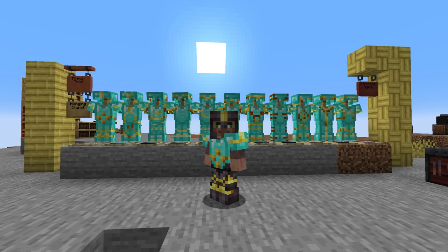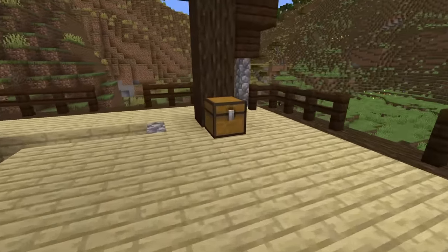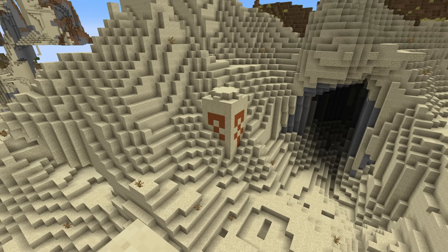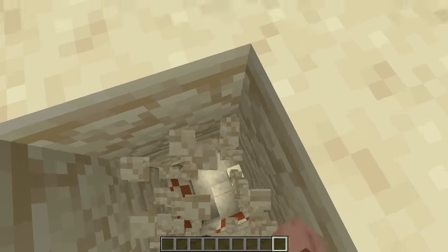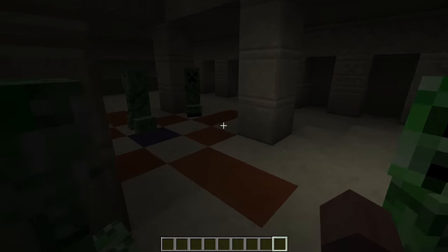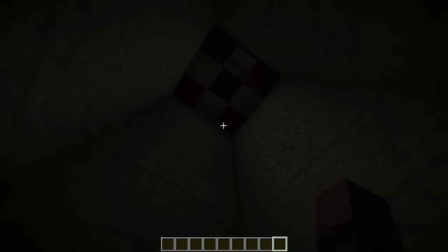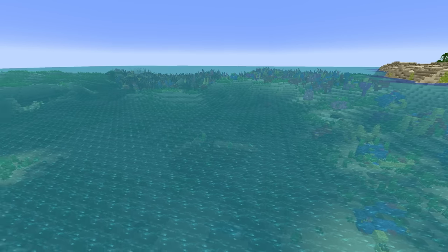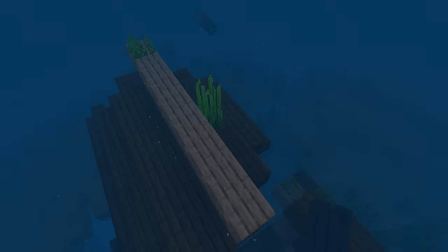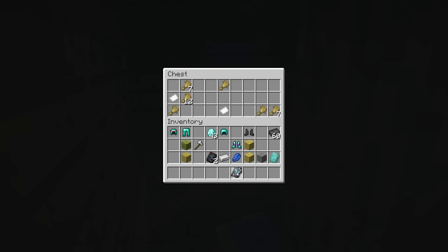Now let's go over where to find each armor trim template. The sentry armor trim is found in the pillager outpost, in one of the loot chests on top. The dune armor trim is found in a desert pyramid — go inside to the loot chests to find it. The coast armor trim is found in shipwrecks, spawning in one of the standard shipwreck chests.